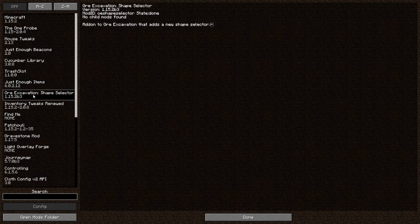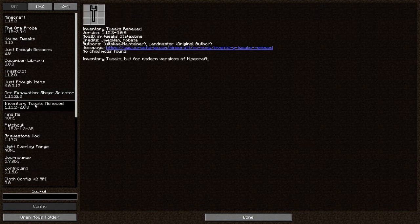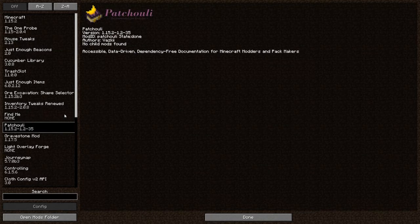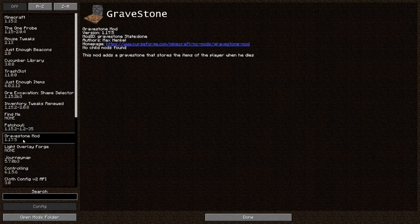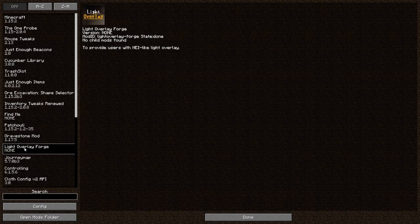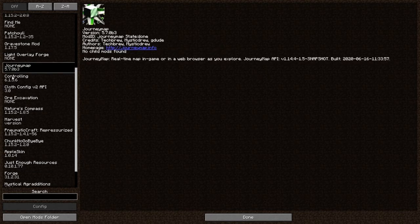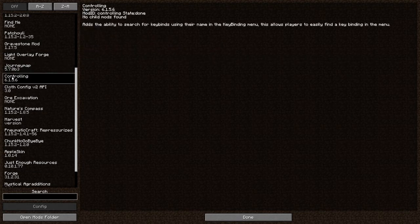Just Enough Items — JEI — we know all about that one. Ore Excavation Shape Selection allows you to select shapes when you do ore excavation. Inventory Tweaks Renewed allows you to sort inventories, which is handy. Find Me allows you to find items nearby — I'm very good at forgetting where things go. Patchouli is actually a mod for documentation of PneumaticCraft. Gravestone Mod gives you gravestones when you die. Light Overlay lets you see light levels as a yellow or red cross. Journey Map is always handy for seeing where you're going.